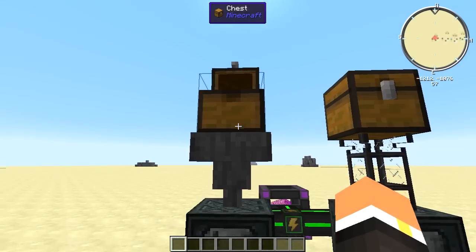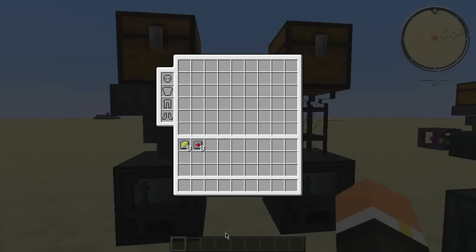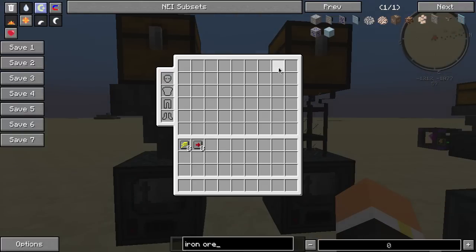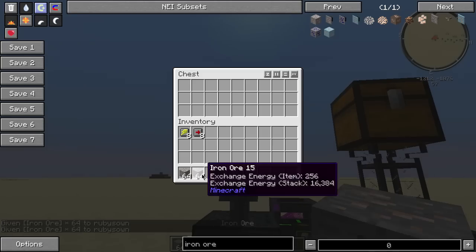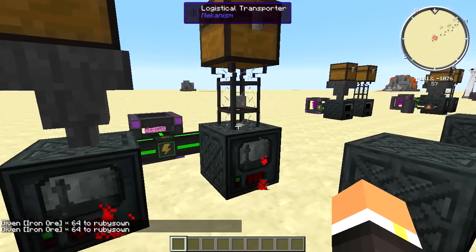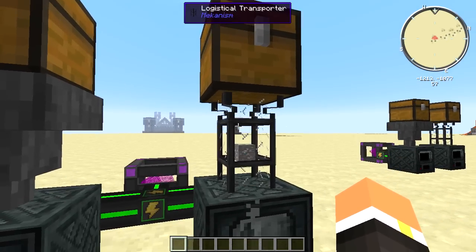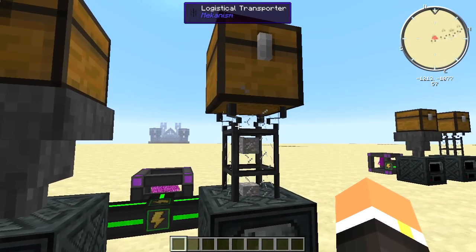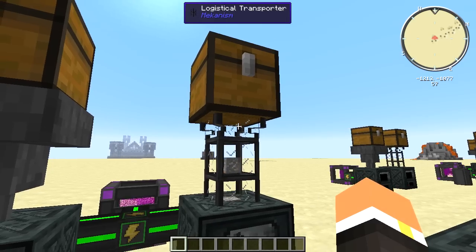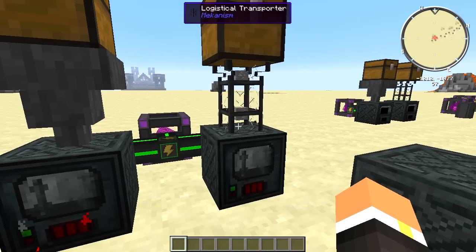You can input items using a hopper, or you can use logistical transporters with a chest. I'll grab some ores and put some in here — you'll see that both will deliver items down in there pretty easily. You'll just need a configurator and shift right-click on the very edge of it, set it to pull, and it'll automatically output items.